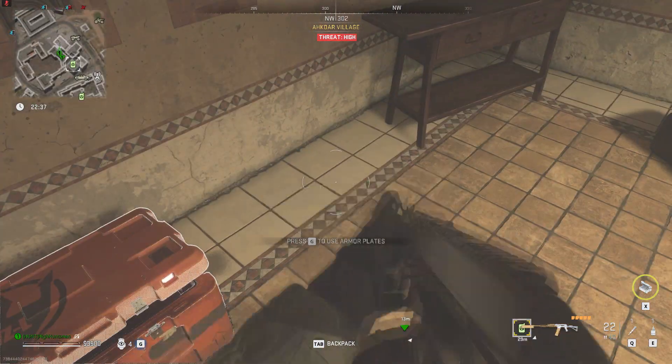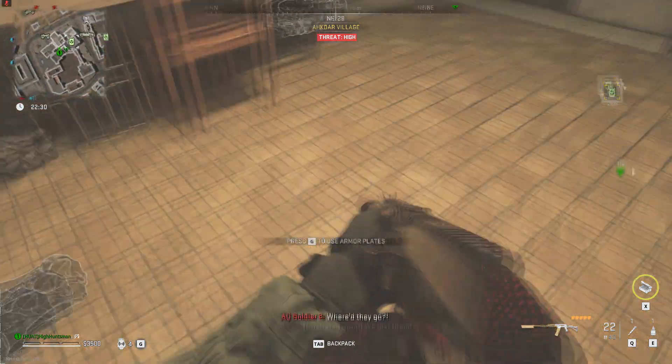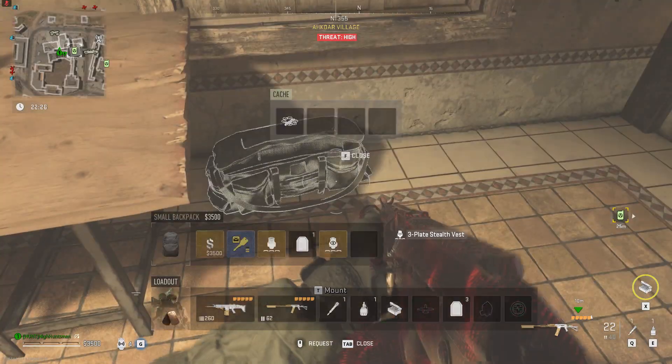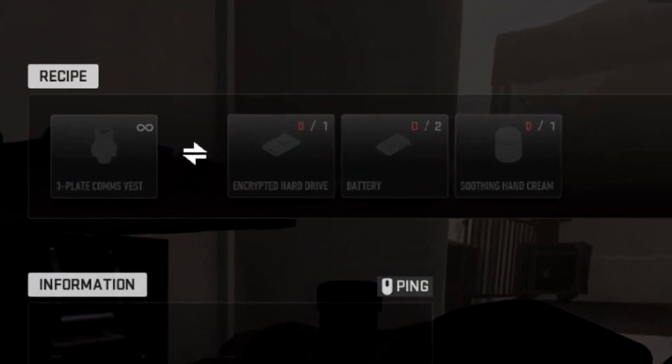Another method to get the comms vest is through barter. You'll need the encrypted hard drive, two normal batteries, as well as one soothing cream. You can get the normal batteries from any place with electrical components, such as the gas station, the police station, and even houses with random loot. As for the soothing cream, you can get this from bathrooms and houses, and also the gas station.